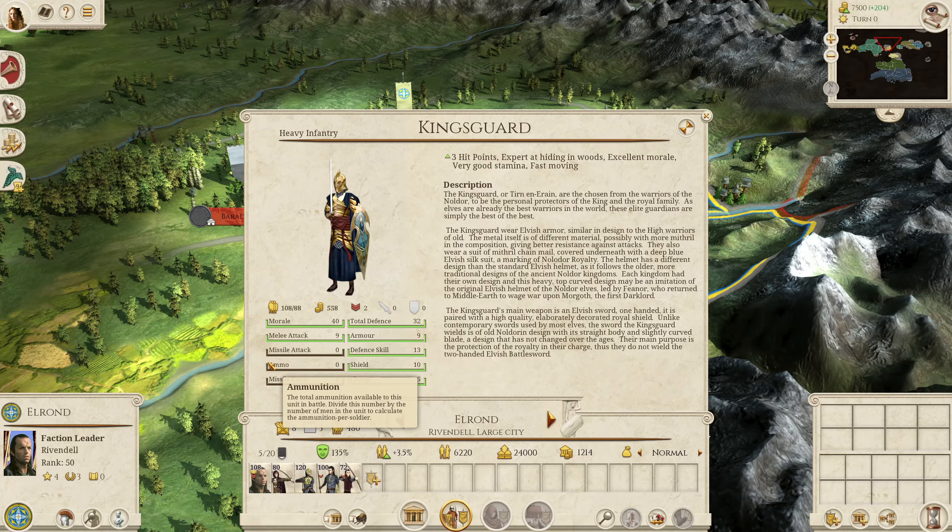In terms of his General's bodyguard unit, he has the Kingsguard unit which is the generic General's bodyguard for the Noldor Elves. The stats are slightly inflated due to experience, but essentially it is a very tanky sword unit. It doesn't have any missiles but more than makes up for that with the defence and attack stats. With really high defence, plus 3 hit points, and a reasonable attack stat, an army of five or six Kingsguard generals can basically steamroll through enemy territory.